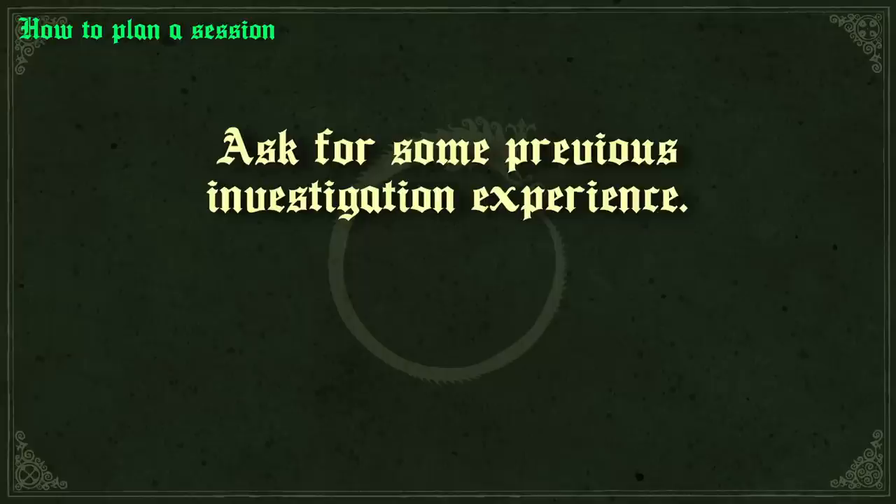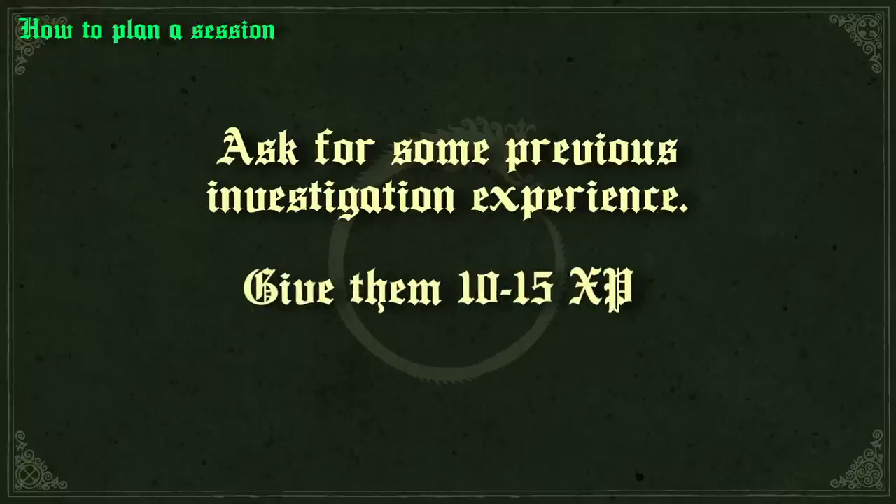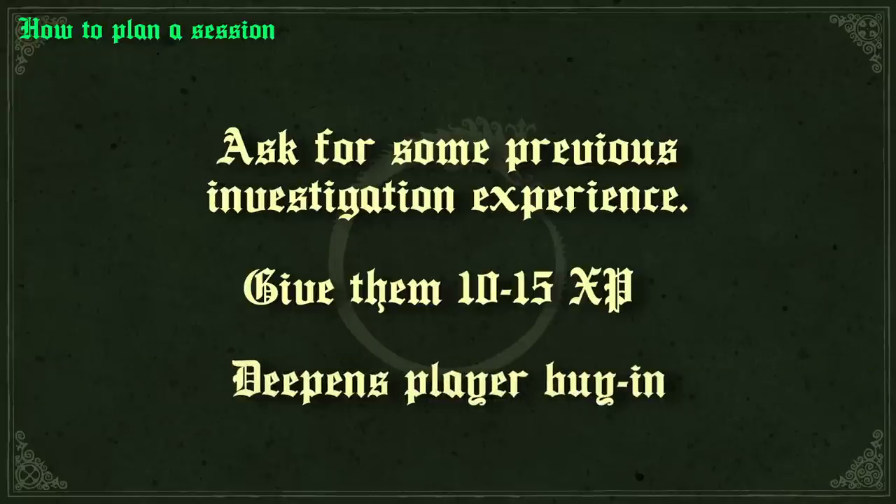When it comes to Vaesen, I also recommend asking the party to briefly explain how they have already tackled one or two mysteries. If they've already tracked down a Vaesen or two in their backgrounds, throw them 10 or 15 XP so they can buy a few skill points or talents. This is a huge way to start a first session because it doesn't really throw the balance of the game off by much, but it does deepen player buy-in and confidence in facing whatever's about to happen in their upcoming mystery. You probably don't want to give them off-screen XP like this after the first session though — it's just a way to kickstart the momentum at the start of a one-shot or possible campaign.